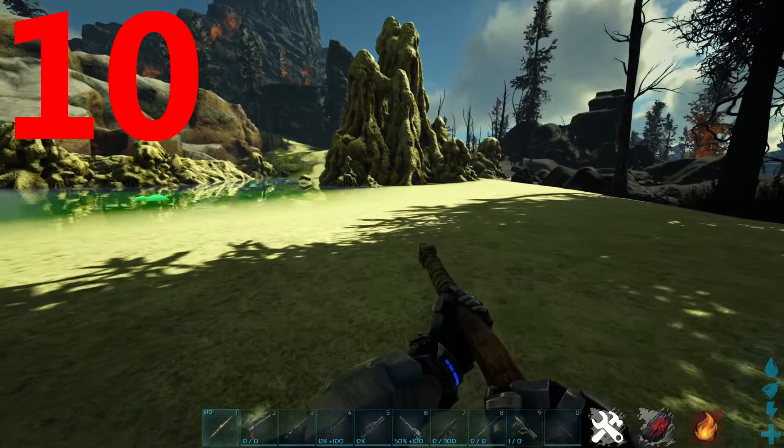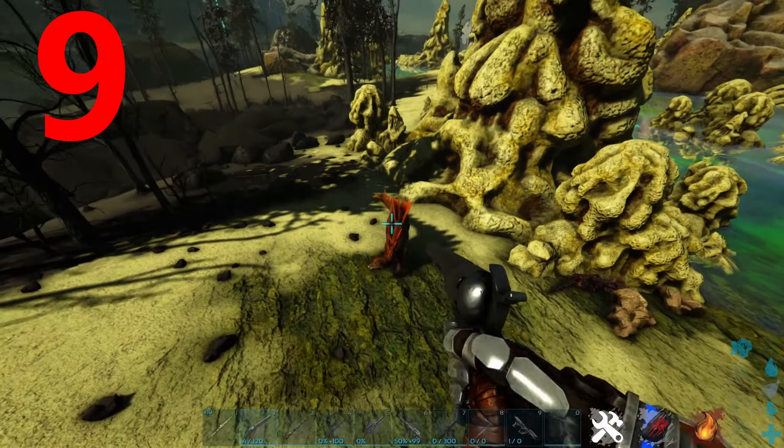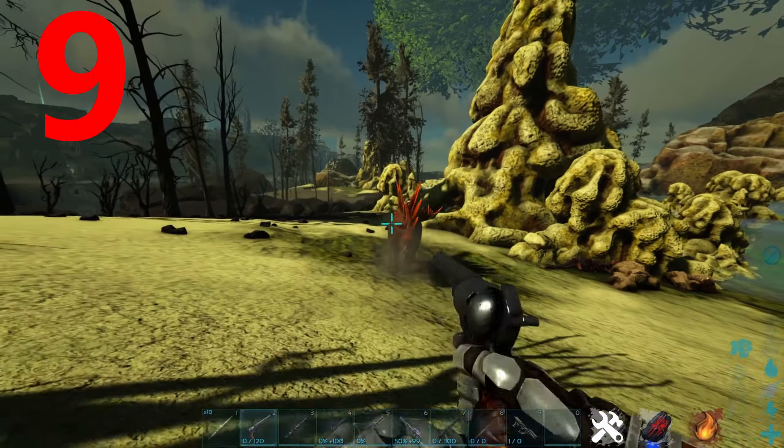Coming in at number 9 is the simple pistol. The reason for this is because the fabricated pistol is far superior to the simple pistol. There are also much better options in the smithy such as the long neck rifle and the primitive shotgun. Also, the simple pistol does so little damage it's pretty much useless — look at how much time it's taking to kill this stego.